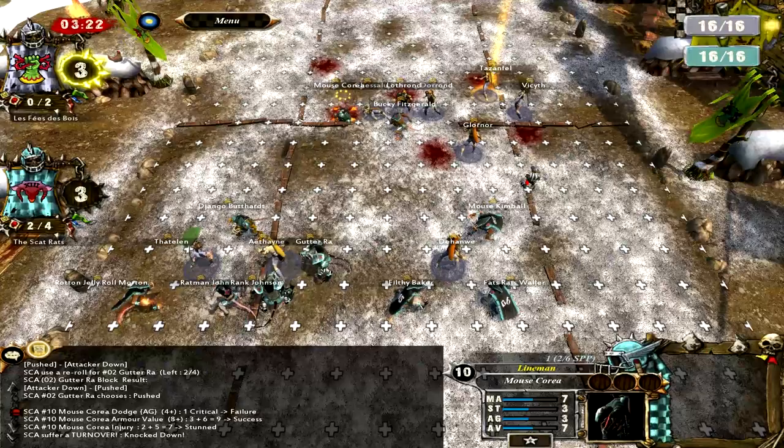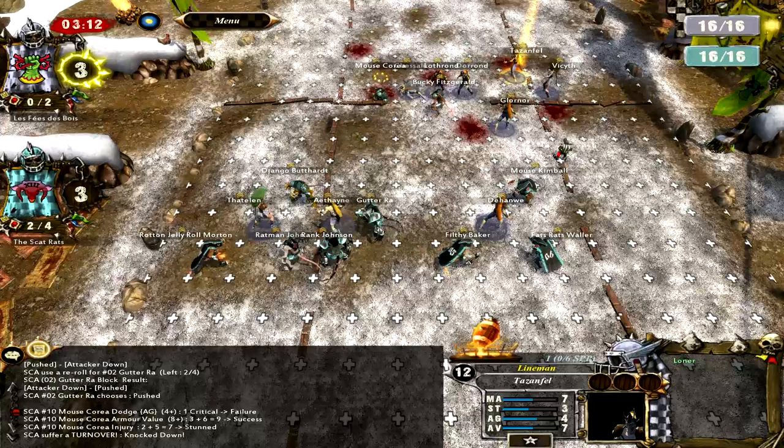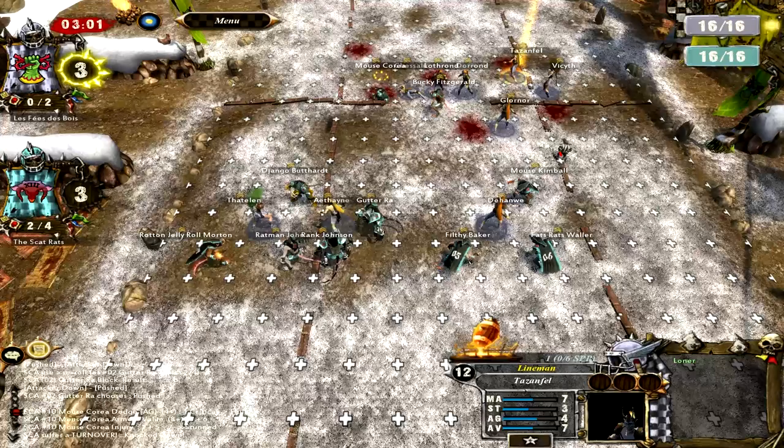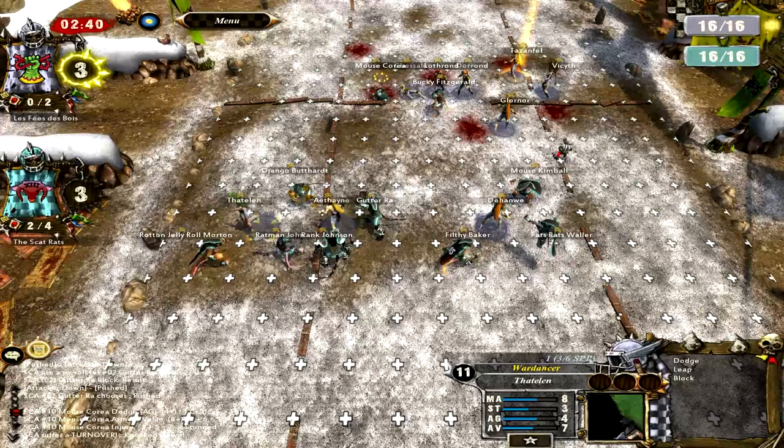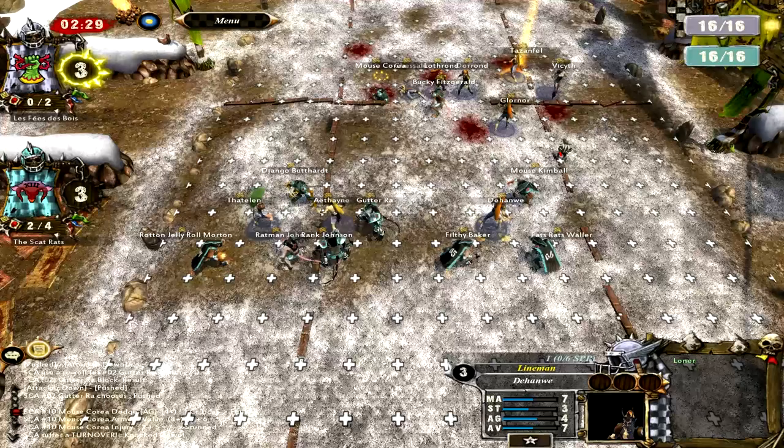Basically the only way this guy can score now is if he runs over here beneath Glornor, passes it to any of these three players - his best bet would be this Wardancer over here to the left, or the lineman. But the thing about this one is that he has Loner, which is really good for me - though it doesn't matter because he didn't have any rerolls anyway. But he's only got two minutes to score, and if I remember right he actually waits forever to decide what he's going to do.